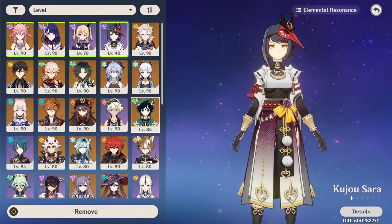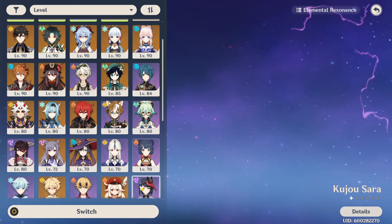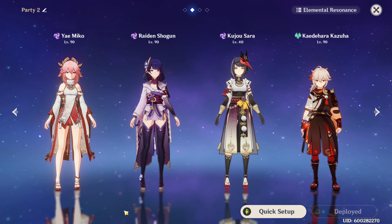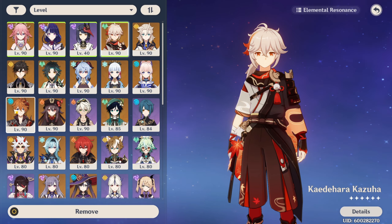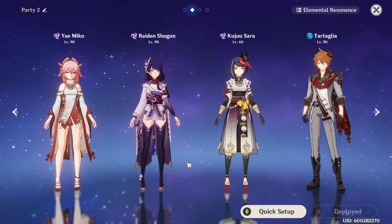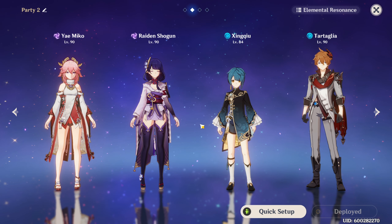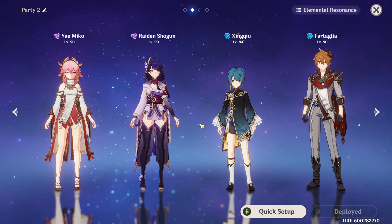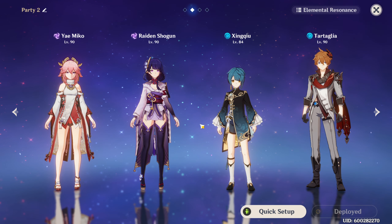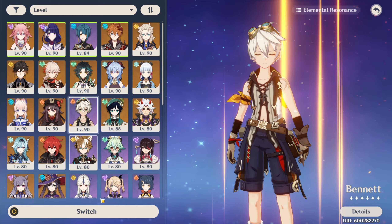A team I found most beneficial after testing: using two of those three electro units with an anemo defense shredder like Sucrose or Kazuha instead of the fourth member — this keeps the electro proc while shredding electro resistance. Another option is those same three electro characters but with Childe for lots of electrocharge damage. You can also run Childe, Xinqiu, Yaemiko, and another electro unit including Beidou. A Childe, Xinqiu or Mona, Yaemiko, and another anemo support plus electro unit is also good. And finally, running three electro units with Bennett is undoubtedly strong.